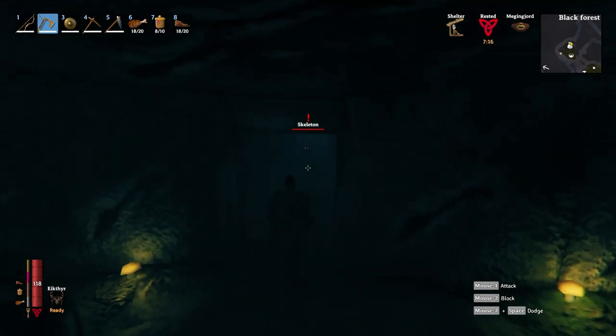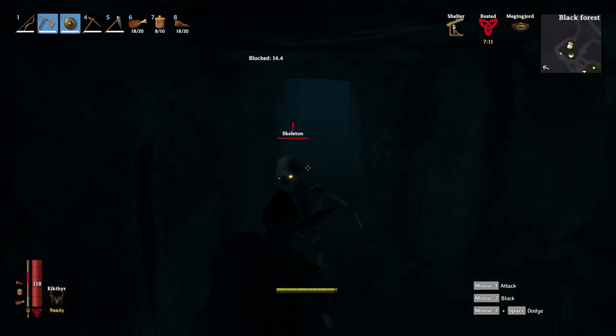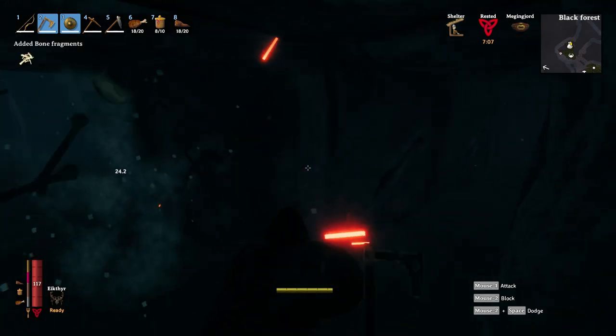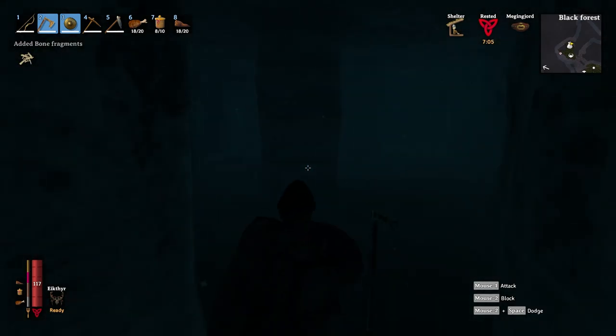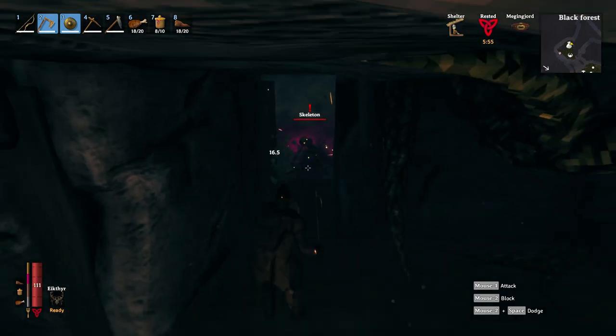I usually use those weapons, they work best for me. Make sure you block attacks from skeletons so that you don't take damage — it hits on your shield, which is perfect. Then just hit them right after you block an attack: block, hit, and keep going through this maze-like cave dungeon.